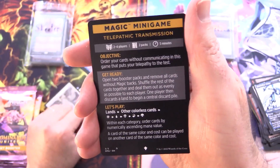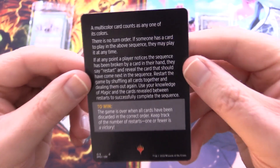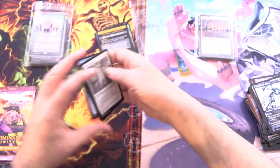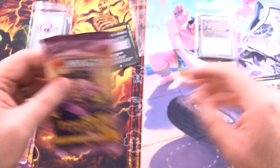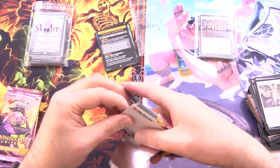Foil Linebreaker Bailoff and a Magic mini-game, Telepathic Transmission. I am telepathically giving you a signal about what I think of the mini-games — did you get it? What did you receive in my transmission? Leave it in the comments. Three more packs of Dominaria United.